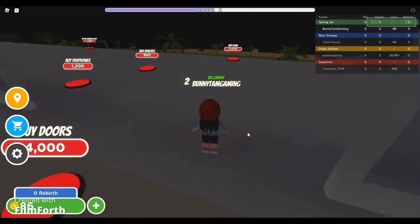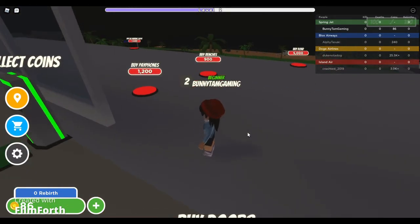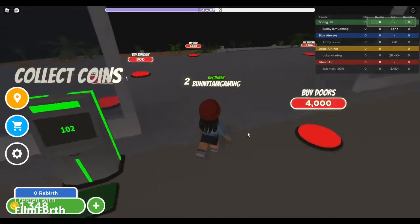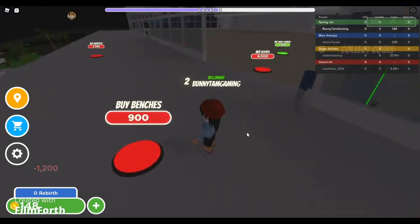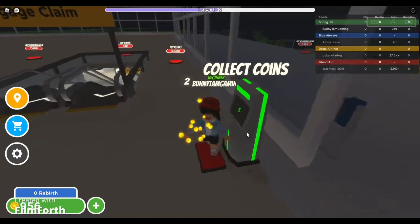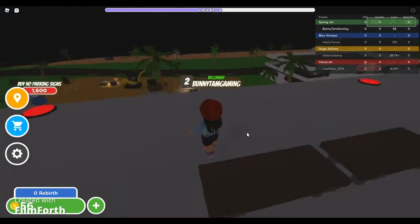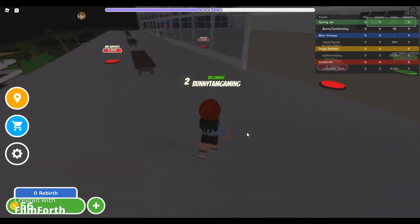Let's see what else we have here — we need to get doors, and there are also pay phones, benches, and road items. Let's try to finish this exterior first. We collect some coins and get the pay phones, but we can't use them — probably for customers. Then we get the benches with little seats you can sit on.